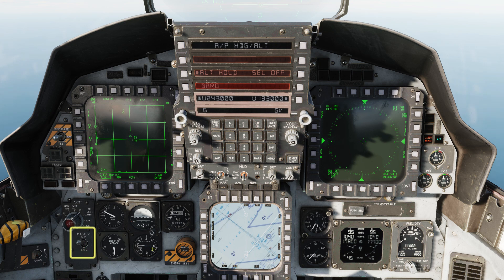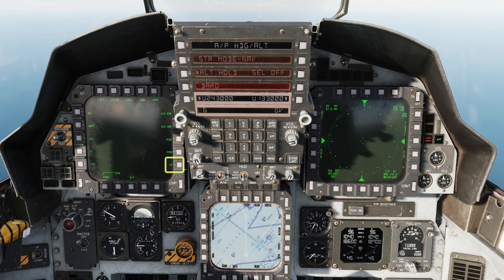Master Arm on, Air to Ground mode. On the left screen, bring up the Armaments page. Select Air to Ground Armaments.